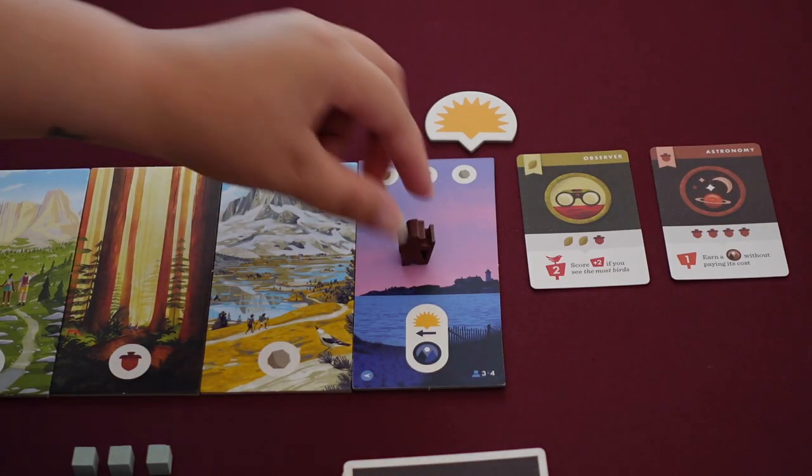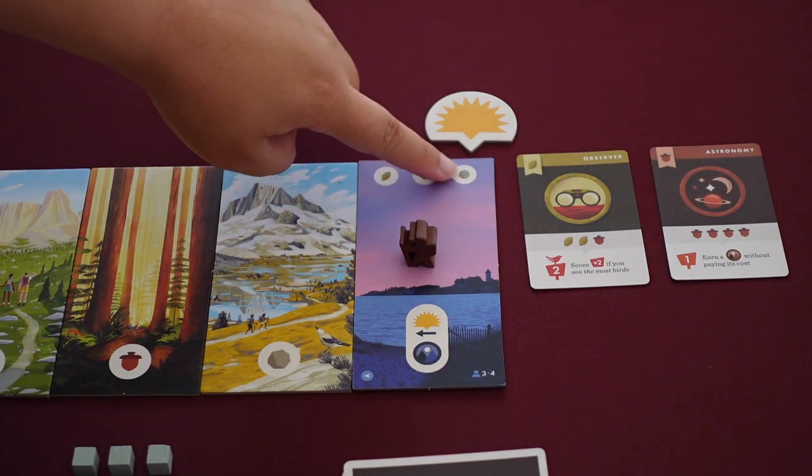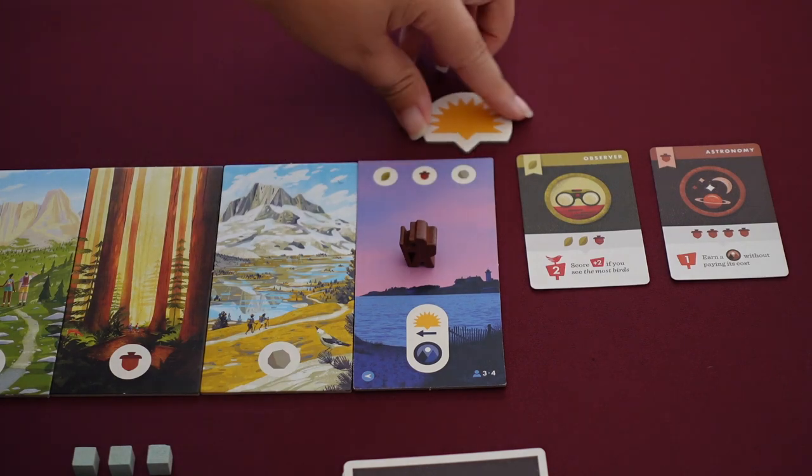Once you get to the trail end, you're going to turn your hiker around, gain whichever bonus the sun marker is on, and move the sun marker one space to the left.